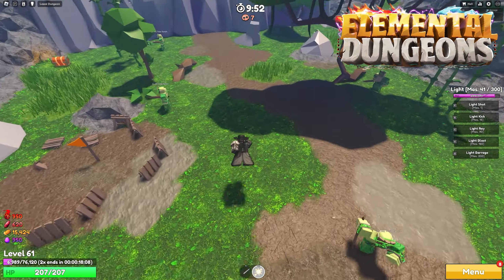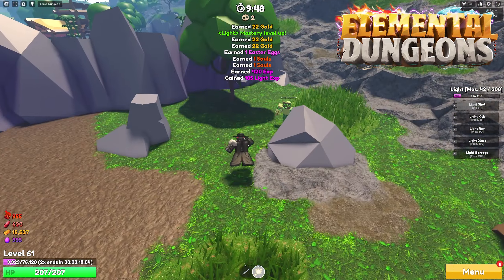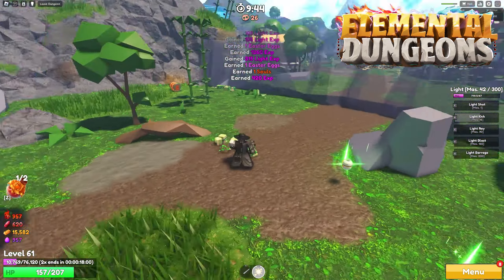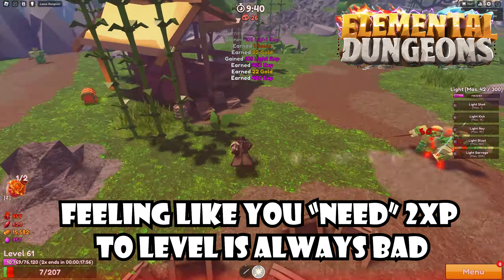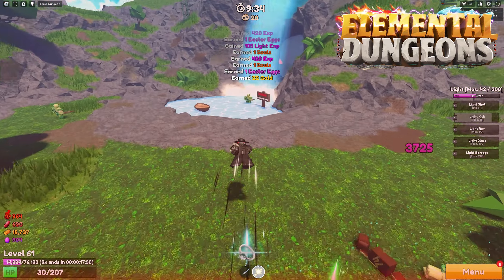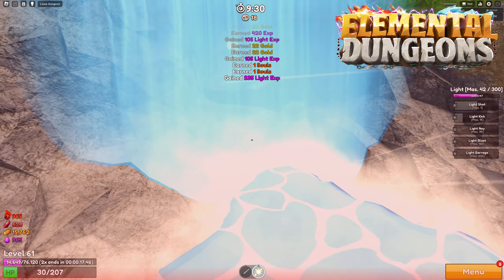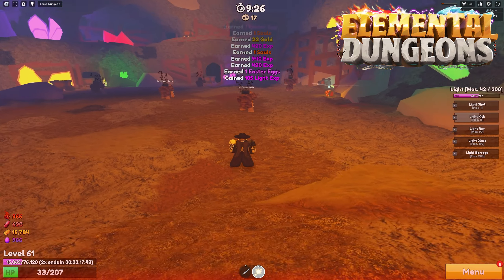Next is Elemental Dungeons. Progression in this game is kind of all over the place, and there are 2x XP events which are going to hurt it no matter what. Especially towards later dungeons like Angel Sanctuary, it makes it feel like you need those 2x XPs by the time you're getting there. You'll spend 5 minutes in one dungeon and then the next 5 days in another dungeon like Atlantis. I'd give ED probably like a 6 out of 10 here.